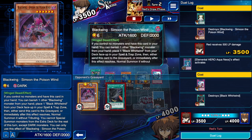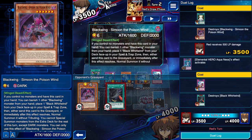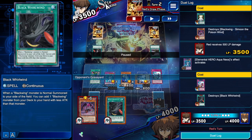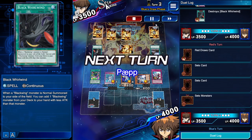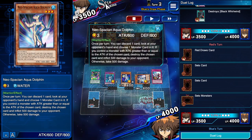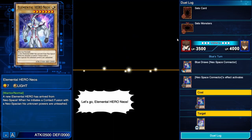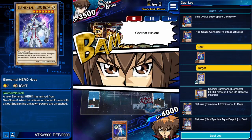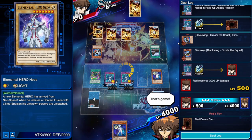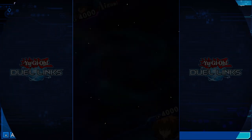By discarding the two core cards, I discarded a Simoon — by choice, because with Neospacian you can choose which monster to destroy. Then with the effect of Aqua Neos I discarded one random card from my opponent's hand, and I was lucky to pull off a Black Whirlwind. I broke his hand, and I knew which card he had thanks to Neospacian Aqua Dolphin. I went for the Neospace Connector, then contact fusion into another Aqua Neos. I knew it was Arashi and just attacked. Nothing left for him — I destroyed his entire starting hand.